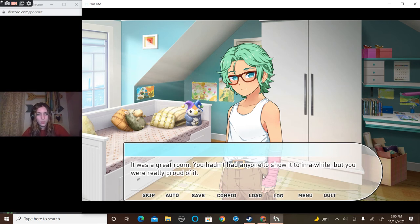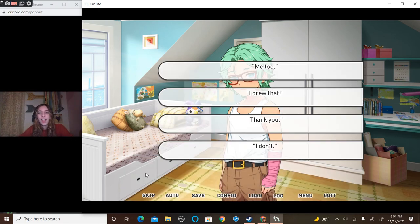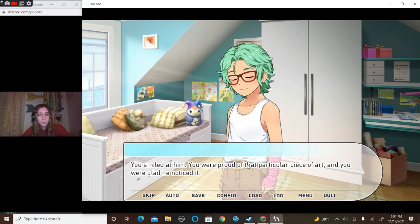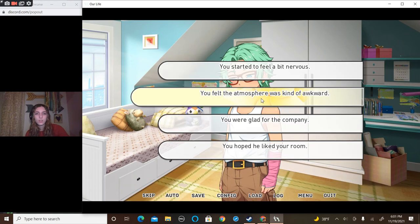There were lots of stuffed animals, a cool bed, and a window to look at. It was a great room. You haven't had anyone to show it to in a while, but you were really proud of it. And that's all that matters. You leaned a little closer to one of your drawings on the wall. 'I like this.' — 'Thank you. You're welcome.' You smiled at him — you were proud of that particular piece of art and glad he noticed it. He turned to look around the room a little more, taking in the books on your desk and the pictures on the walls.